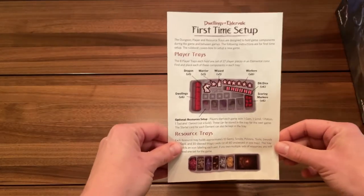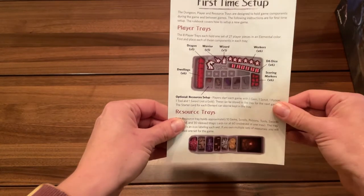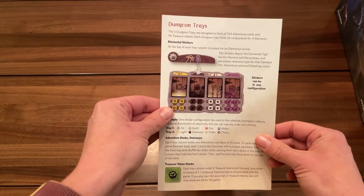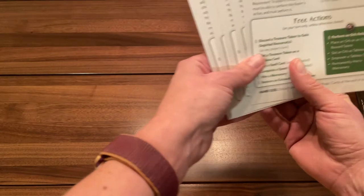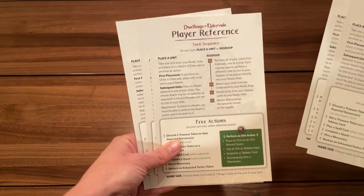Here's your first-time setup guide — it talks about your trays and where you should put everything. This is really nice. There's your dungeon tray all set up. There's also a sticker sheet — it's like putting together Hot Wheels for our son, except perhaps easier with better directions.